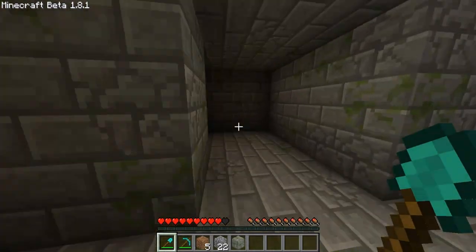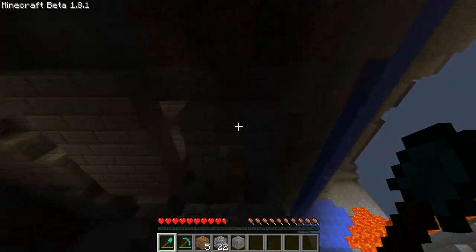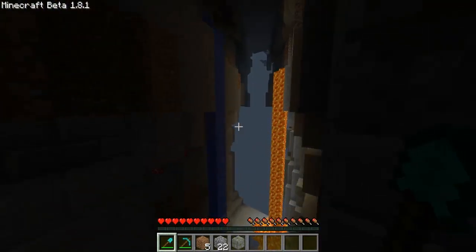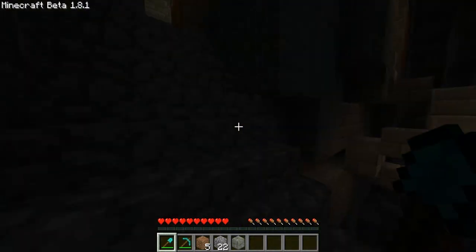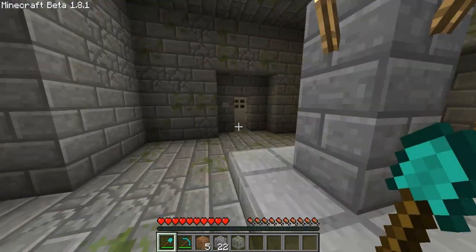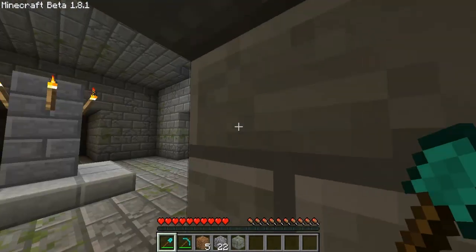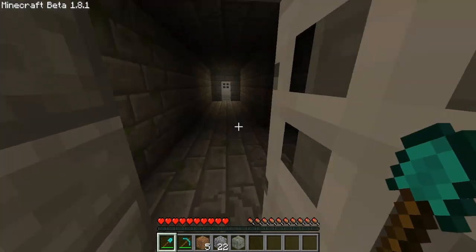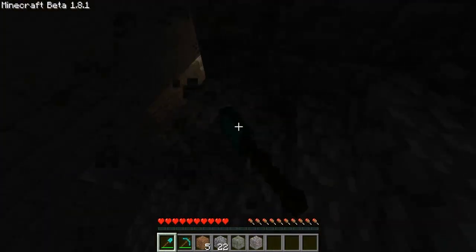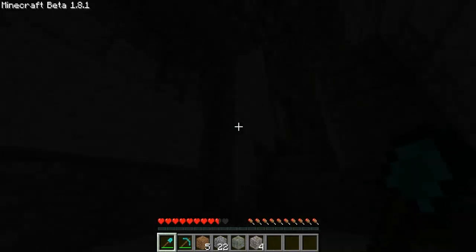And there you go — you've found your Stronghold. Stronghold number one anyway. There's only one problem with this: every time you spawn a Stronghold, crevices spawn afterwards. So if there's a Stronghold, a crevice is going to destroy it if one spawns anywhere near it. Which is a pain in the arse — it's more of a pain in the arse than me mother.